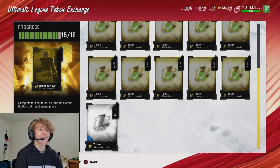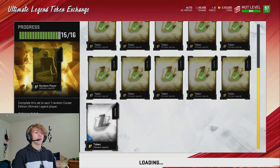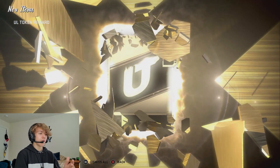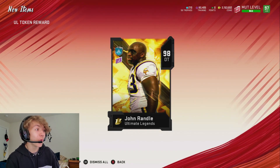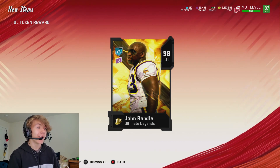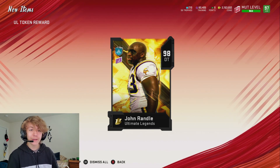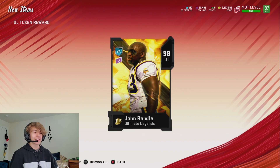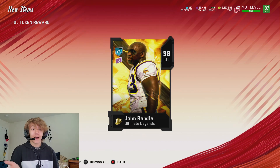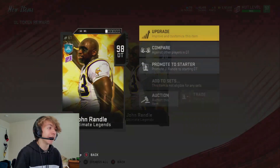Here it is - the ultimate legend token exchange to get our free ultimate legend player just from playing the solos. Let's go ahead and add it in. Who do we get? Oh, that's a good pull, that is a really good pull! It's not Walter Payton, there's no Randy Moss - that's kind of who I was hoping for, maybe Brian Dawkins - but hey, 98 John Randall! I'm happy with that. We can use him for coins or use him on the squad.